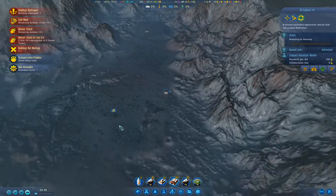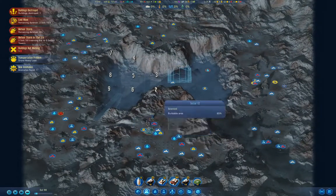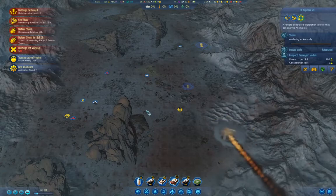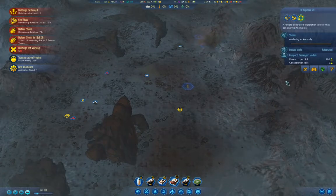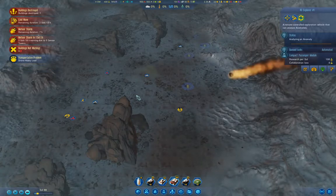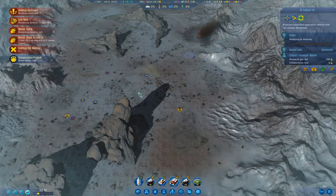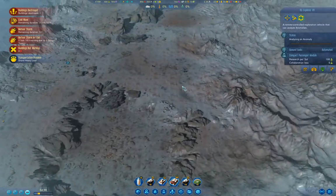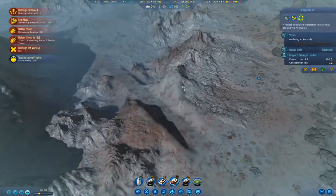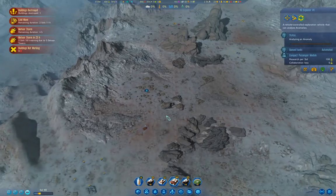We gained 1,500 and we found another anomaly. So we've got a couple of research anomalies over there. The meteor storm ends in six hours. There's our buddy.